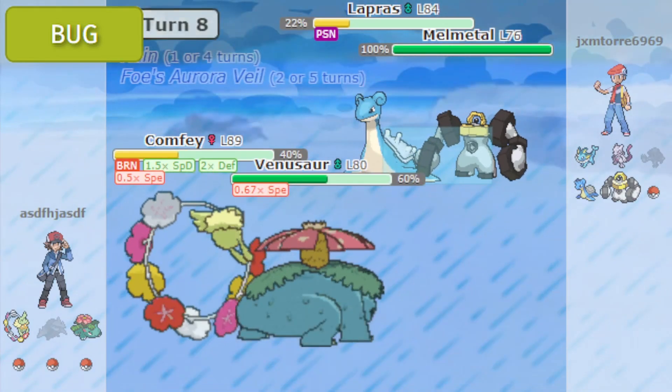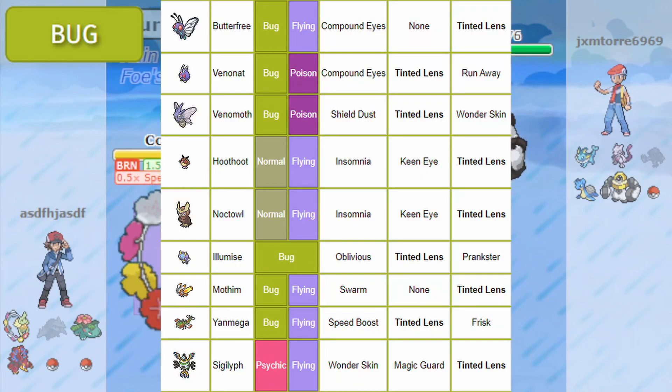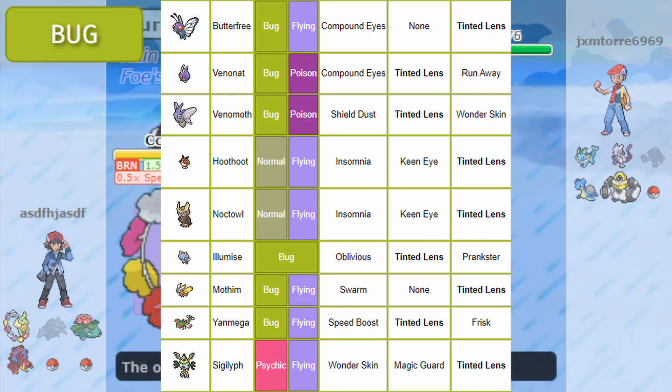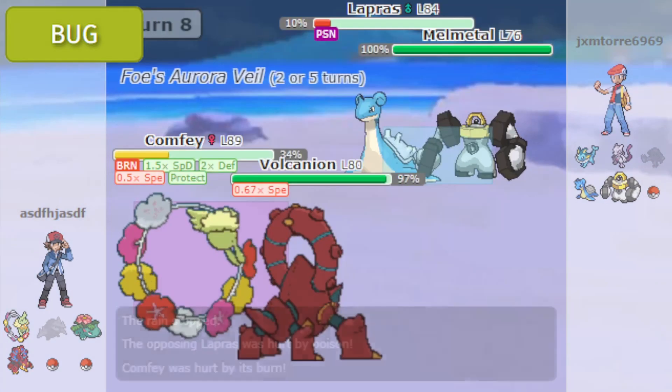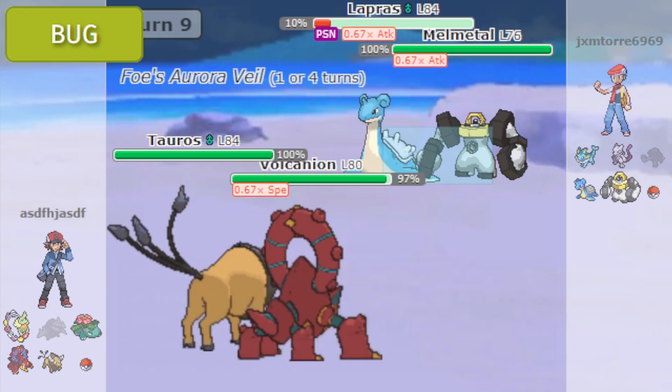I exploit this ability in my Butterfree sweep video. Now let's talk about Tinted Lens. These are the Pokémon that can have Tinted Lens. Even with the small selection here, I'd rather use Compound Eyes for Butterfree, Prankster for Illumise, and Speed Boost for Yanmega. The problem with this ability is that the Pokémon that can have it just have better options available.